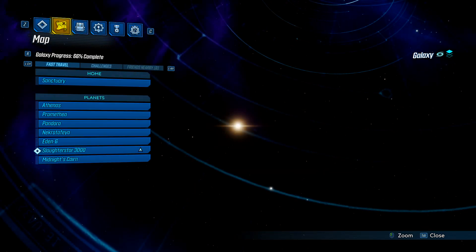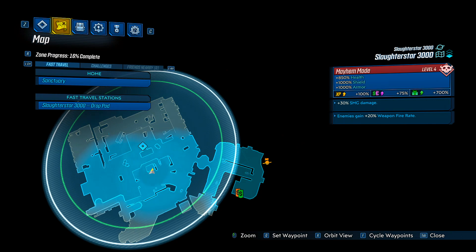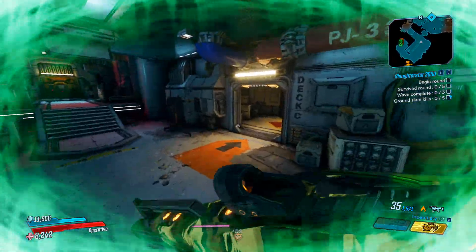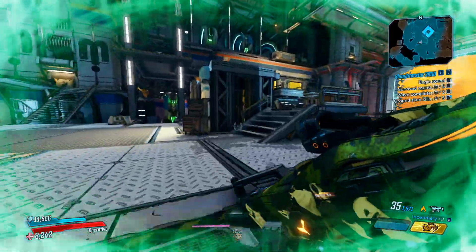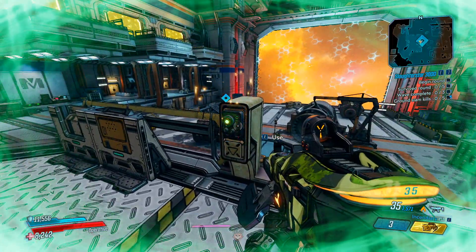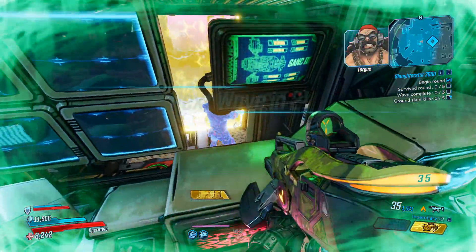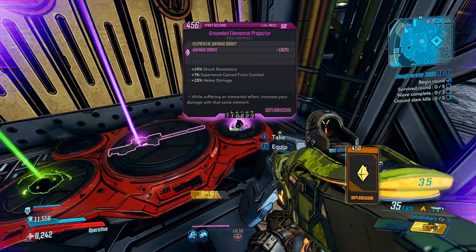Once you're done, go to the Slaughter Star 3000 fast travel point and fast travel there. This will consider you to have died in the round, resetting it — you even get the voice line saying you died. Then just run back and do the same thing. If you don't have action skill cooldown gear, your DigiClone might not be up right away, but you just start it again, look down there, pop DigiClone, switch spaces, open the chest and loot it again.